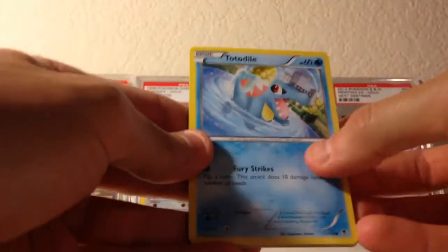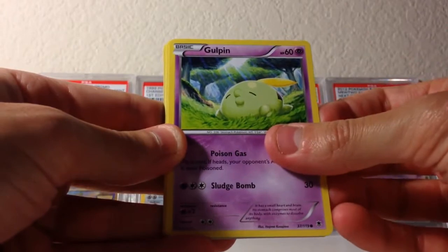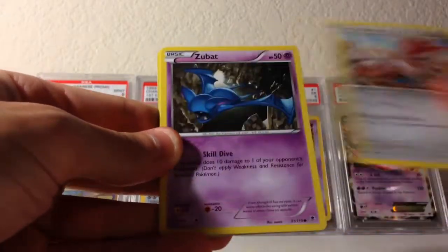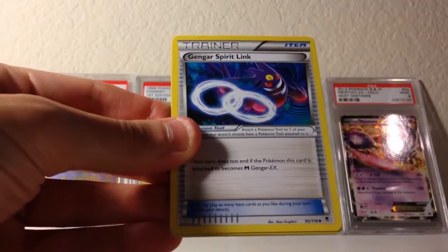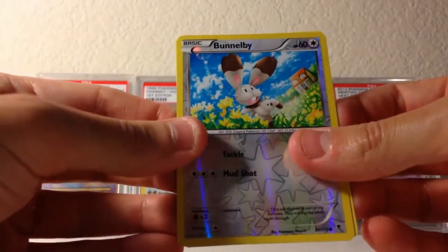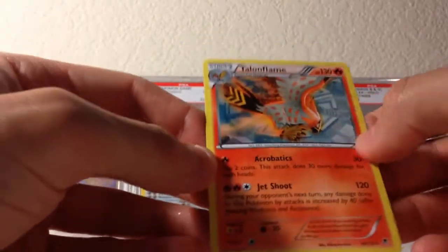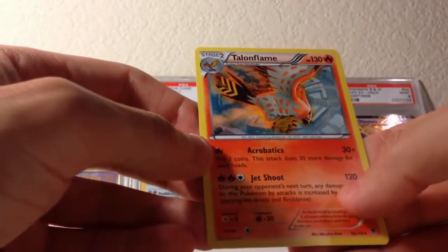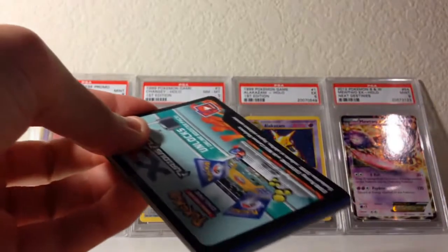Secret rare — I think we're gonna get a secret rare. Here we go: Tynamo, Frillish, Gulpin — look, he's enjoying that sun, just don't get a sunburn. Sableye, Zubat, Steel Shelter, Pharaoh, Gengar Spirit Link — pretty cool looking card right there. Bunnelby is the reverse holo. And can it be a secret rare? No, it's not even a holo or anything — it's a Talonflame. That's a cool looking card, and Jet Shoot is pretty cool, 120 damage. However, just like the last Venusaur video, the last pack had an ultimate prize in it.